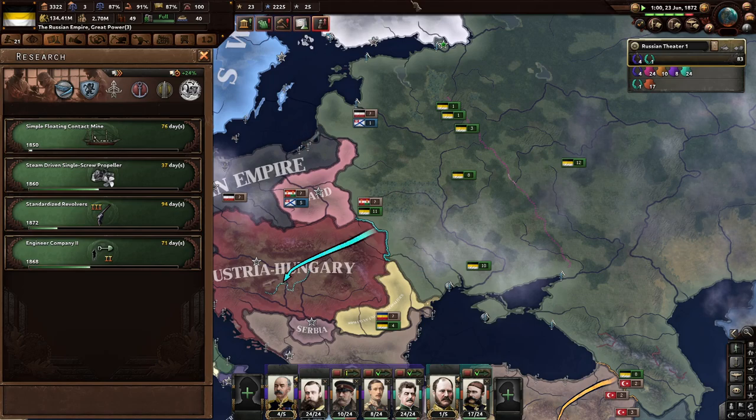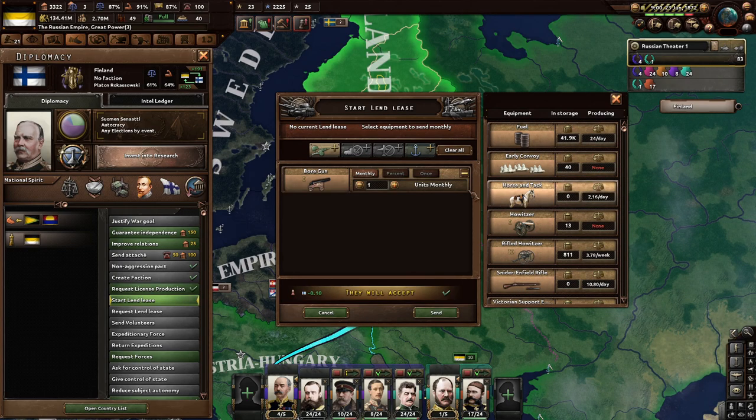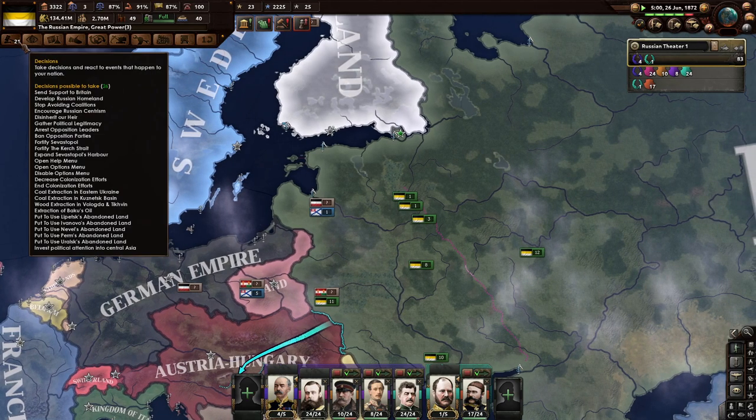We'll see about Poland. With the Finns, I'm not sure if we can do anything. Maybe we can start a lend-lease, but we don't have that much equipment. Maybe they want 400 board guns — maybe lower their autonomy a little bit. We don't have many board guns, but we want to use howitzers anyway, so whatever.